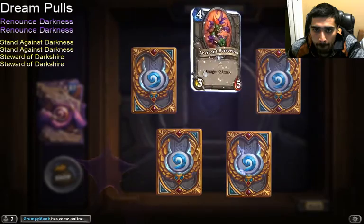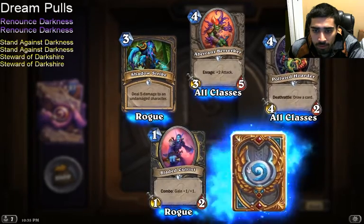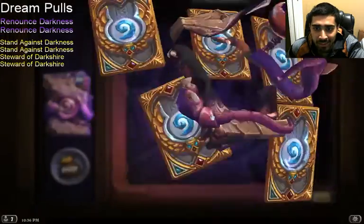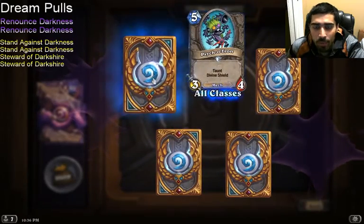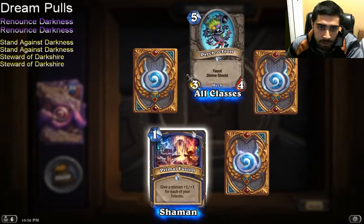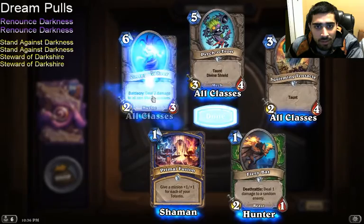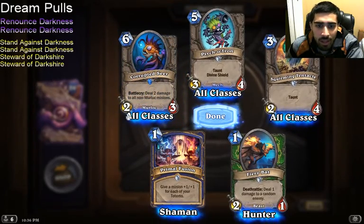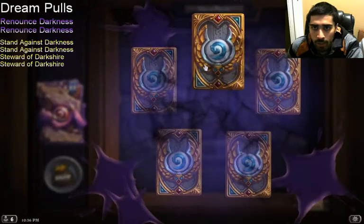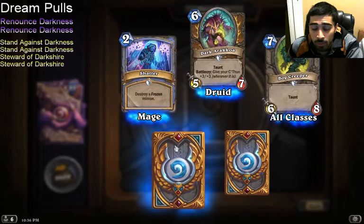Another pack: Berserker, Shadow Strike, Polluted Hoarder, Bladed Cultist, Corrupted Healbot. I just want to see these Paladin cards. Stand Against Darkness is a common and the card I'm most excited about this set is probably Steward of Darkshire — and I haven't even seen any Paladin cards yet. If I'm playing Murlocs, a 6-drop Murloc might be too big. An Epic — come on, Renounce Darkness. Show me Steward of Darkshire. Golden Darkmander — that's fine. I don't think I'll play C'Thun Priest, but if I do I'll have it. Show me Renounce Darkness.